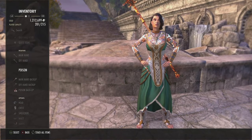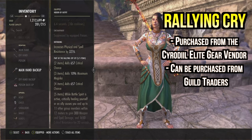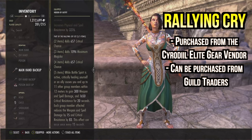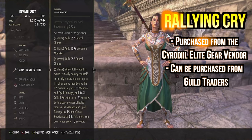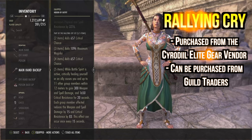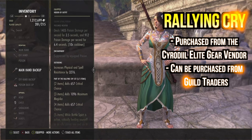First set we run is Rallying Cry — one of the best sets in the entire game. The two-to-four piece already has two lines of crit, which sold me. The five piece: while Battle Spirit is active, critically healing yourself or an ally sends out a buff giving 300 Weapon and Spell Damage and 1,650 Crit Resist for 20 seconds. That 1,650 Crit Resist is equivalent to 25% damage reduction from crit bonus damage — huge mitigation. It's backbarable, gives tankiness, gives damage, and has over 100% uptime. I'm surprised it still hasn't been nerfed. If you want the Ice Staff version, go for it.